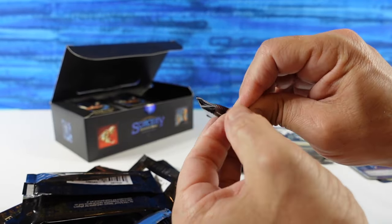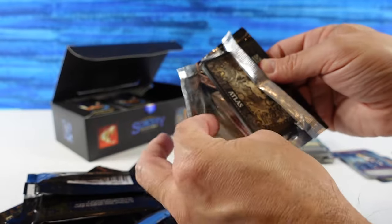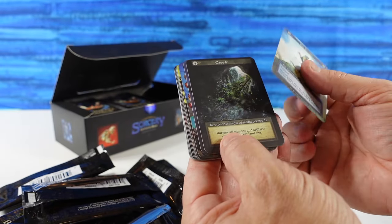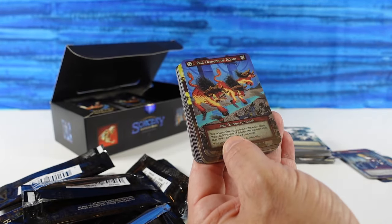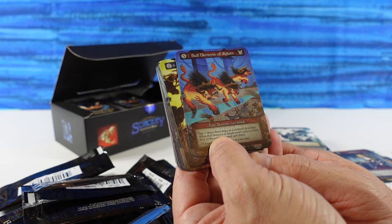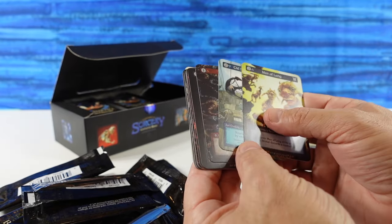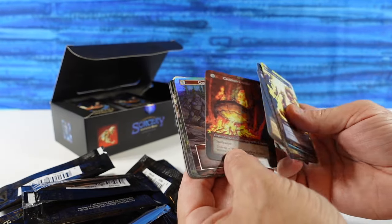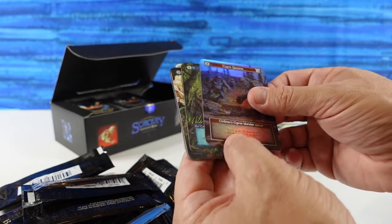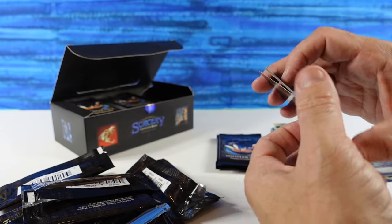Apparently Unique foils are approximately four out of every case of six boxes — so four Unique foils per case of six booster boxes are the approximate odds. I watched one guy open a box: he got no Uniques, no Elites. But then the very next box he got three Unique foils — pretty crazy. Bull Demons of Adum — that's a new Elite for us. Looks like Japanese artwork. Our third foil: the Goons. So far, one Exceptional foil and two Ordinaries.